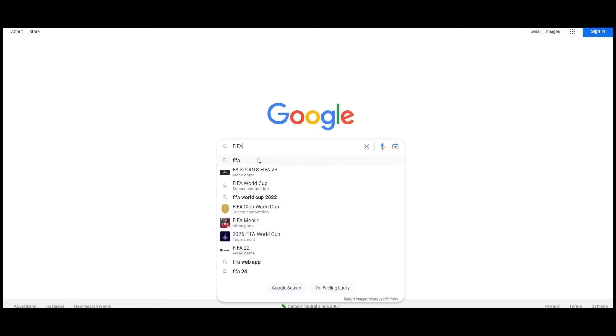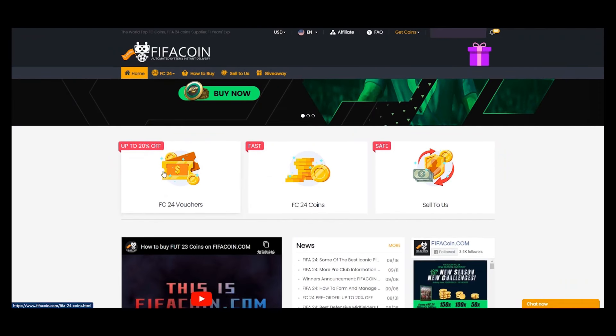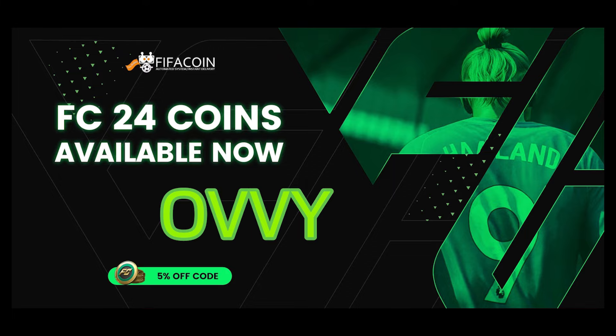If you want to get cheap and reliable coins, go check the best place on the market: fifacoin.com, with super fast delivery time. Make sure to use the code OV for an extra discount — link is in the description.